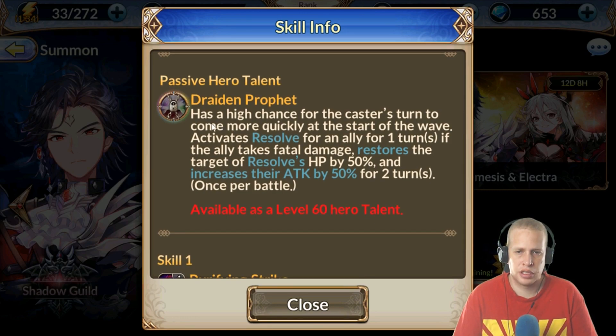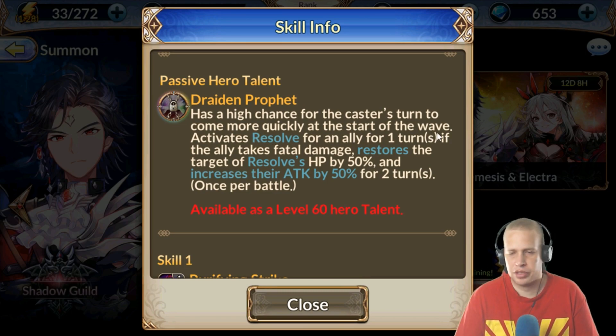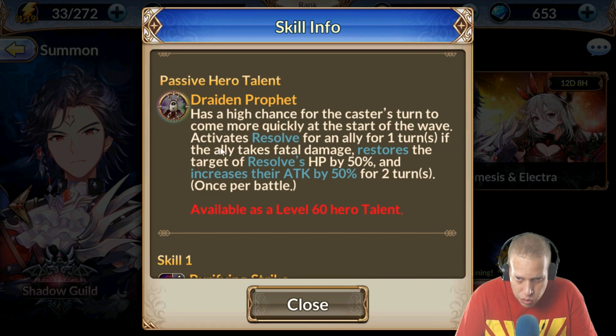At level 60, once you unlock it, Drayden Profit has a high chance for the caster's turn to come more quickly at the start of the wave. That's pretty cool because you usually want your tank to go first in case you need to taunt or put up a defensive cooldown. Then it activates Resolve for one ally for one turn — if the ally takes fatal damage, it restores the target's HP by 50% and increases their attack by 50% for two turns. Both PvP and PvE, that can be really solid.